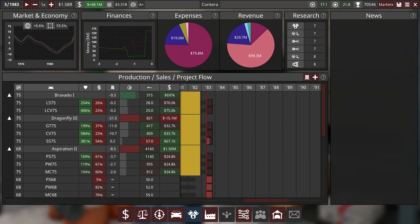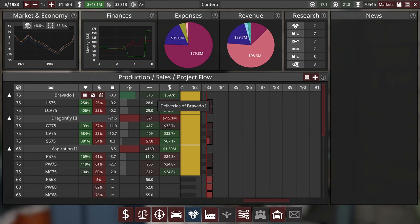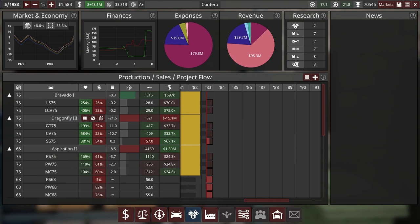Hello everybody and welcome back to Automation. My name is Marcus. Today we're continuing the Let's Play of Cantera Motorcars. A couple things to do today, but this should actually be a quicker episode in terms of pacing. We only have one new model to introduce, and that's the third generation Aspiration. I'm going to replace this body style and do a little bit of a factory reshuffle between the third generation Dragonfly and the Aspiration.